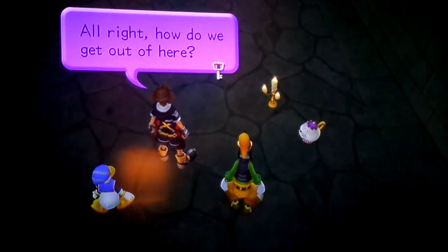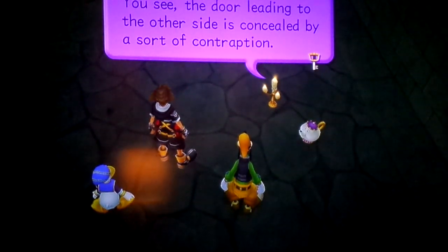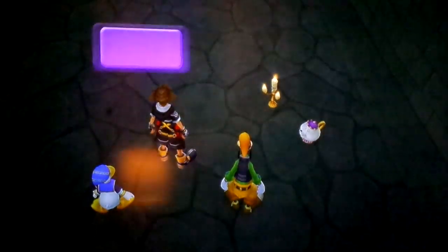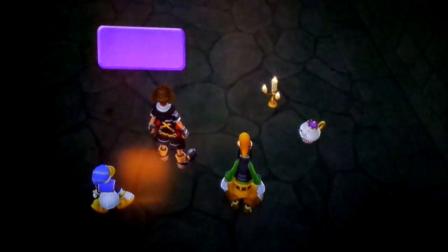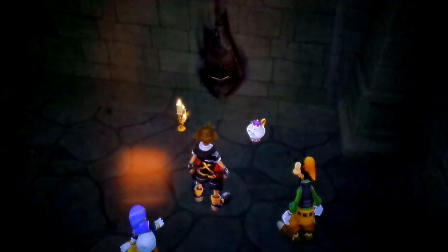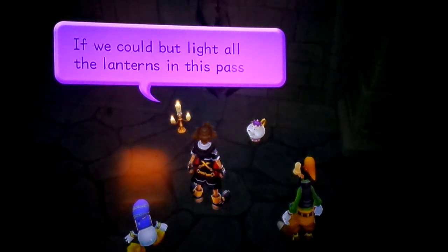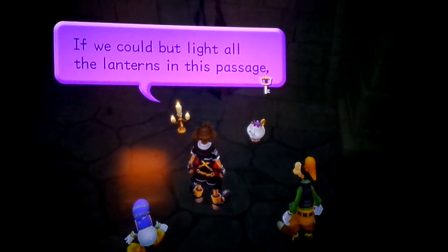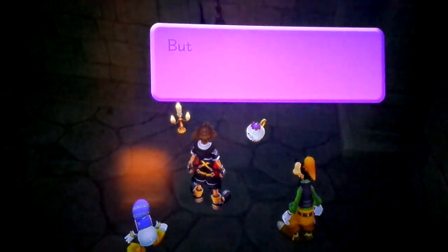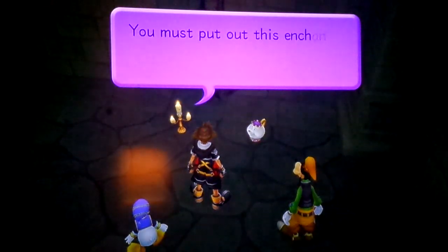All right, how do we get out of here? I'm afraid we won't be marching out that easily. You see, the door leading to the other side is concealed by a sort of contraption. What kind of contraption? Observe. The lantern came down. Indeed it did. If we could light all the lanterns in this passage, the secret door would open. But the lanterns are already burning with an enchanted flame. You must put out this enchanted flame before I am able to light the lanterns properly.